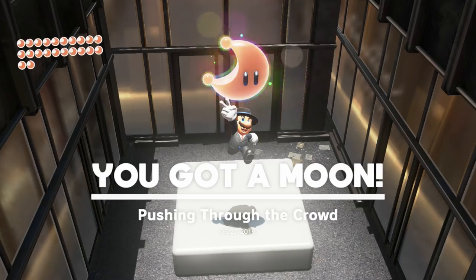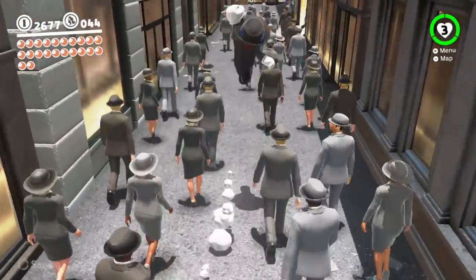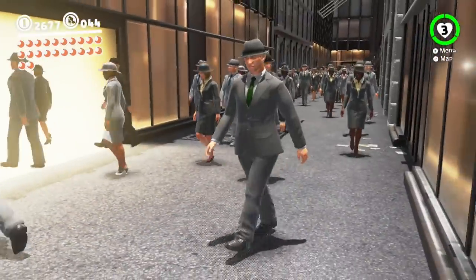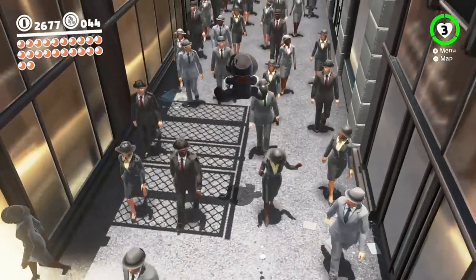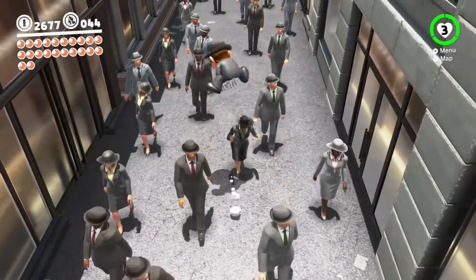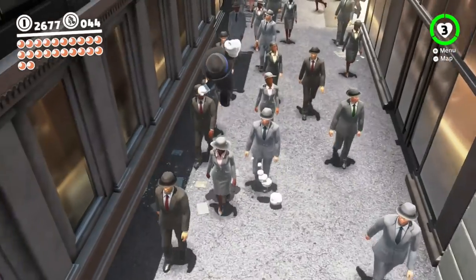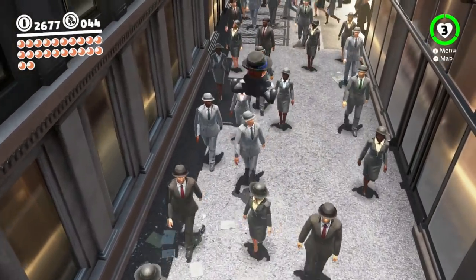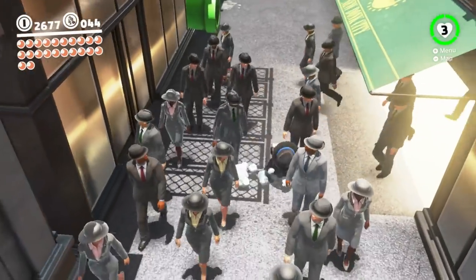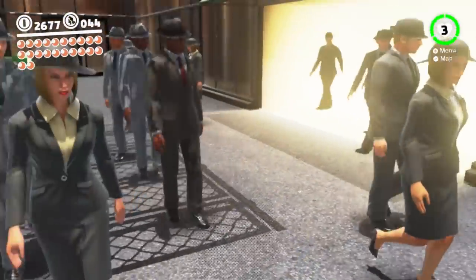There's also someone with a certain hat that you can talk to in here. Pushing through the crowd — there we go. Now we're looking for someone with a certain hat. It's like Where's Waldo. Anyone here got a special hat? Maybe there won't be someone with a special hat at this moment in time. I'm just looking for someone with an arrow above their head mainly because the arrow is a dead giveaway. Maybe there isn't right now, but there is later for sure.